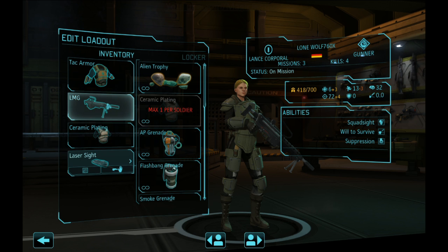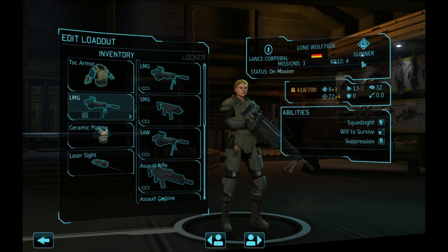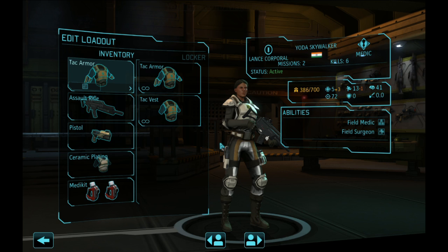Moving on — we know we're always taking tac armor, ceramic plating, and pretty much always laser sights. So for the rest, we'll talk about primary and secondary weapon choices per class. Gunners: LMG is superior to the SAW, and there's no reason to take the SMG, assault rifle, or carbine on a gunner — it wastes the class. Next: medic. Medics are a very tricky thing because you have to balance firepower and mobility.